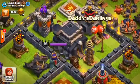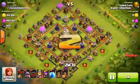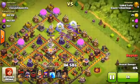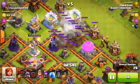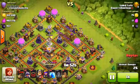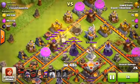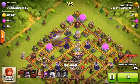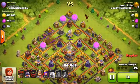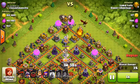Here it is — the Town Hall 9 versus Legends League player replay. Lord Luis will be going in on the top right side of the base. He'll put down the earthquake and two lightnings to take out the air defense, then do the same thing to the air defense on the top left side. His strategy is to take out two air defenses, then use a dragon to distract and put balloons down to take out those archer towers.